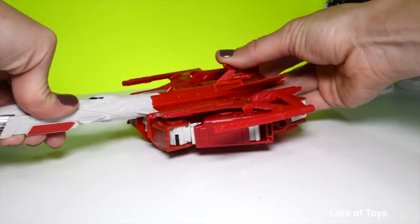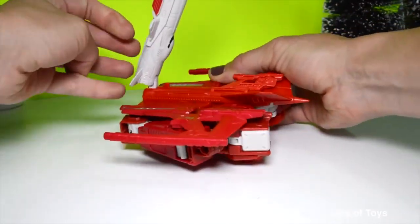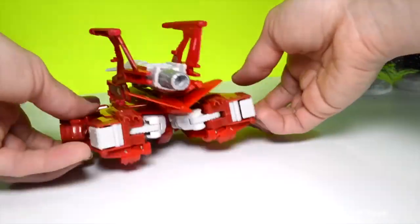To transform him back: tuck in the top gun here, this rotates back, bring up these sides, and then we start to work backwards.